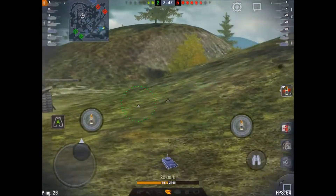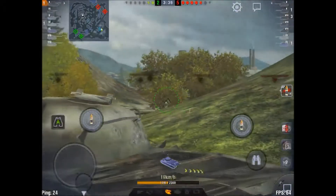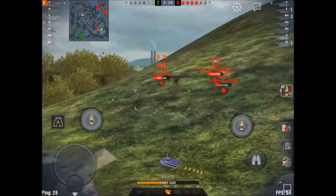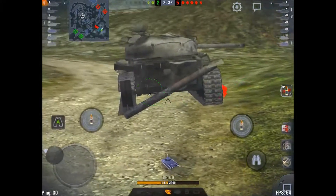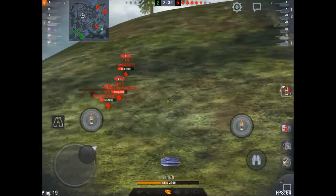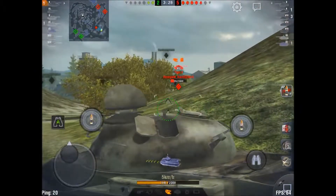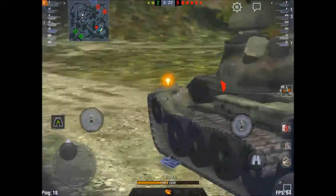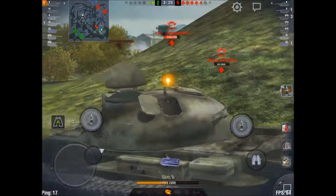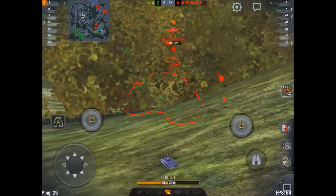There's no sense in just letting myself get hit, so as I'm almost reloaded I head forwards. Then I spot a medium behind us, so I turn around, but he hides behind the hill before my turret turns around enough to shoot him. I target him, and then our meds turn around to deal with him, which leaves me to turn back and shoot the enemies instead — which is a lot nicer, since the fast tank is much more of a challenge.